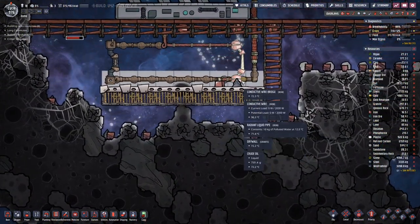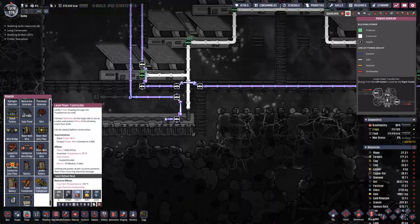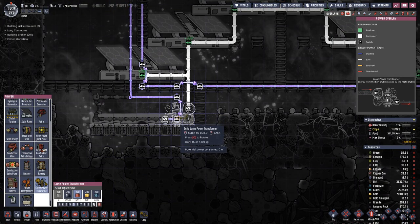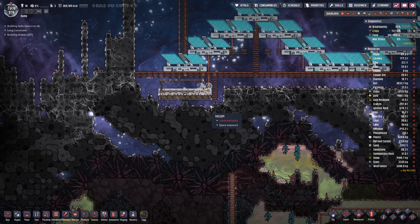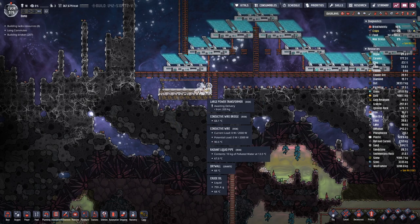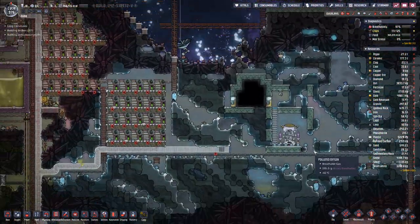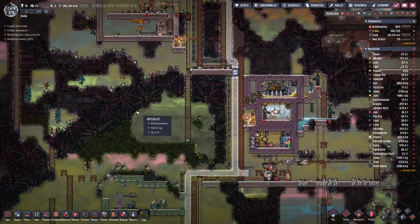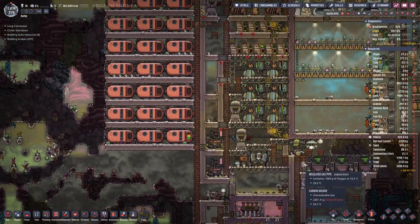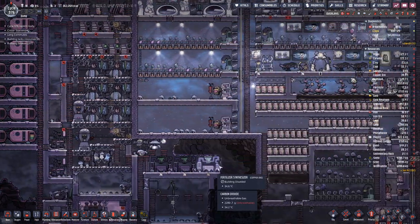We also need to place down a transformer for the second time — the first two melted. The second unfortunately had the cooling loop but no radiant pipe, so the cooling loop basically did nothing. We get more gas again, which should be good, as then we should no longer need the petroleum generators.